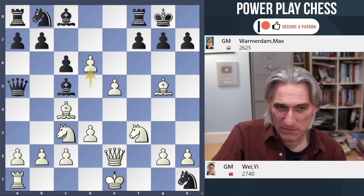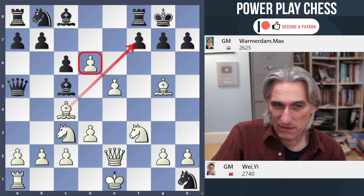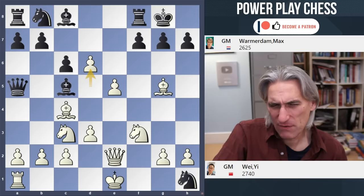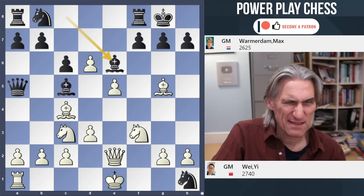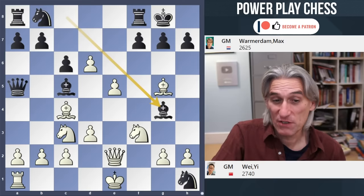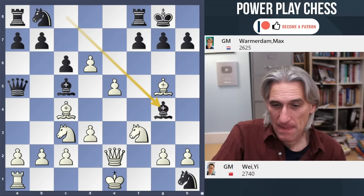d6 — nice move, opening up the diagonal for the bishop, and that pawn could cement a bishop on e7. Bishop g4 played. I was thinking bishop e6 — doesn't that kind of make sense, to cut out that bishop? And then knight d7 could be a decent blockade. White certainly has compensation, but bishop g4 was played instead.